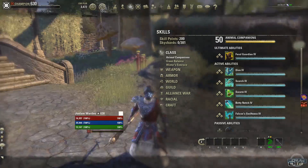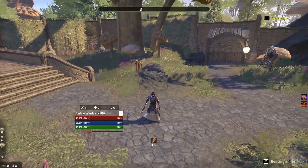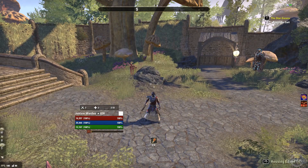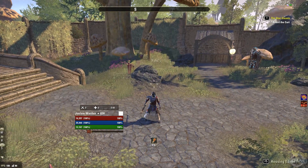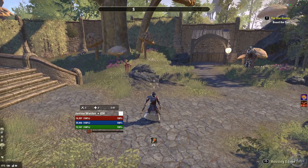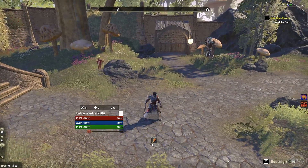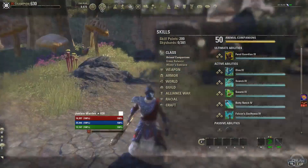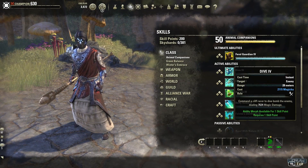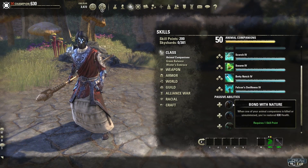This is my Warden. I'm not really optimized with gear since I actually play on the North American server. Today they wiped the North American server and transferred everyone from EU, so I had to make a new character. That's when I got permission for all this. Let's start off with the class — we're going to look at all the abilities and then the passives.